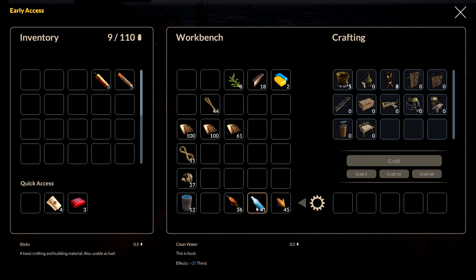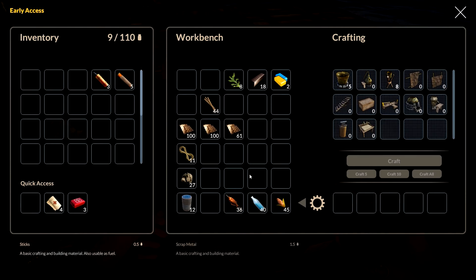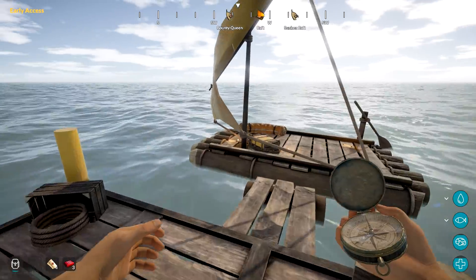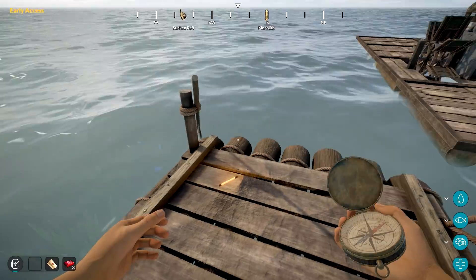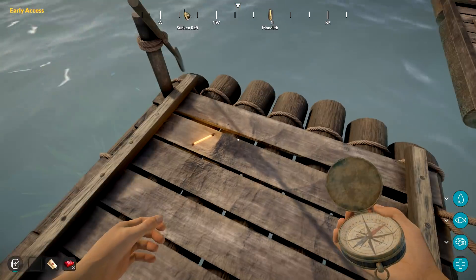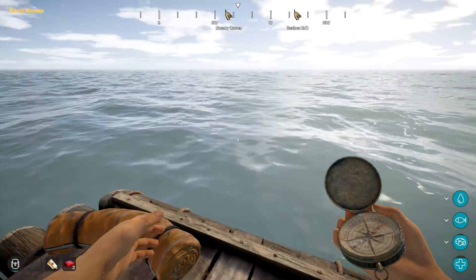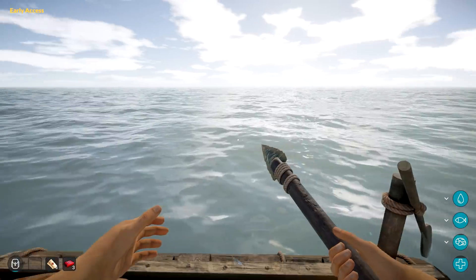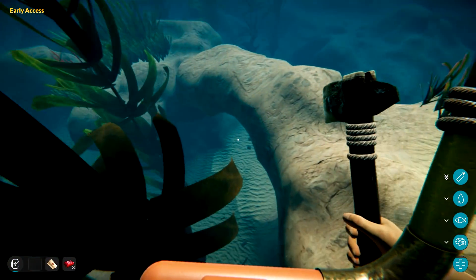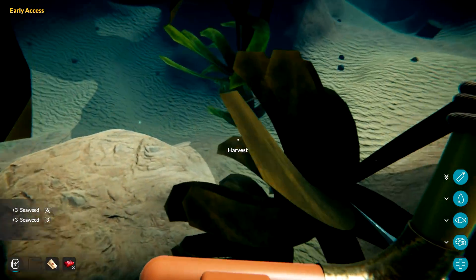We have 12 rations and more on our ship — our little raft on the side. Let's make sure we're topped off completely. We're good to go. What time is it? It's almost night time. Maybe we'll do a little sleep, go back over there afterwards, do a little fishing and check out that area over there. I think I saw something — I'm not 100% sure if there's actually another ship back there.